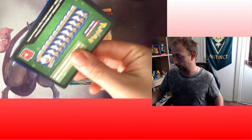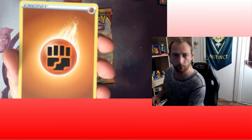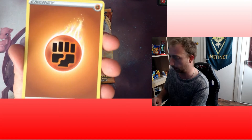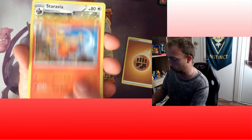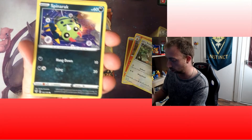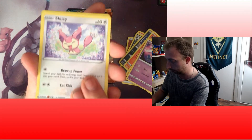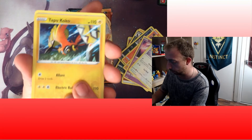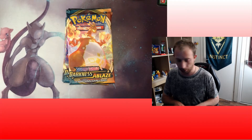Darkness Ablaze. Green code to start. Come on Zard - pray for the Zard guys. Fire emojis in the comments below. We've got Fighting Energy, Cobuskin, Stabia, Zwellos, Spinarak, La Vesta, Hippopotas, Skitty, Tapu Koko Reverse, and Del Catty. Not a bad start.